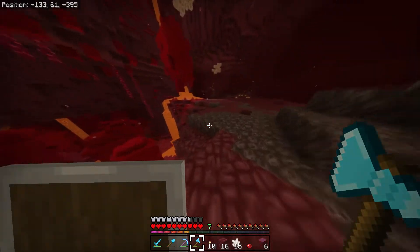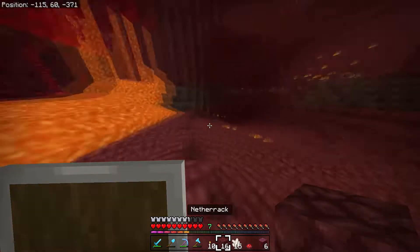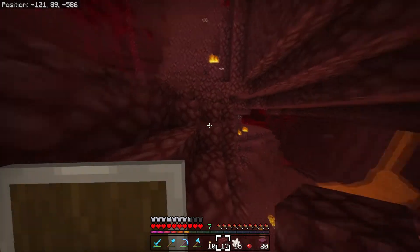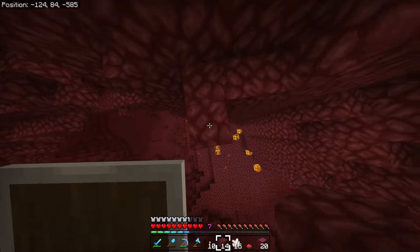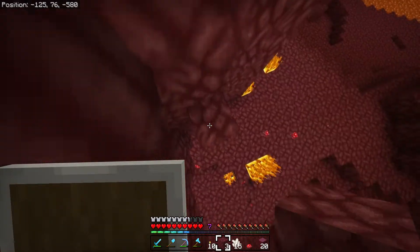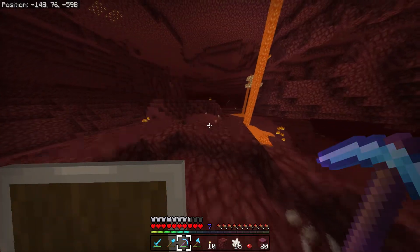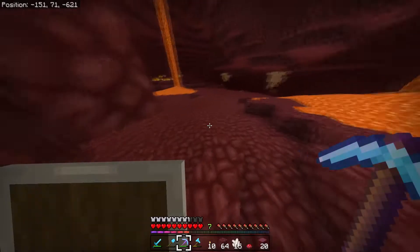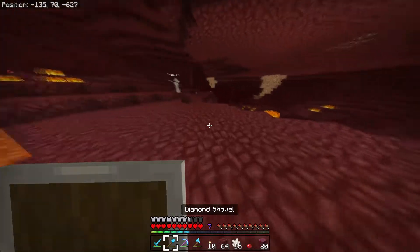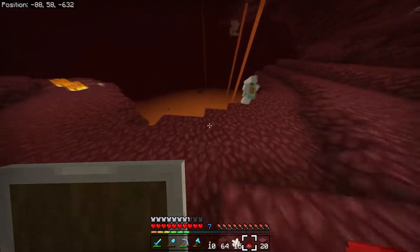There's a weird glitch right here — are those striders on there? Probably. I kind of want to ride one. Do you have a saddle? No, I should have brought one though — I think I actually have one. You know how you can find diamonds at coordinate Y12? Where is the most popular place to find netherite? I think it's around Y13 to Y17, just under a lava lake. Let's head down to around Y15.